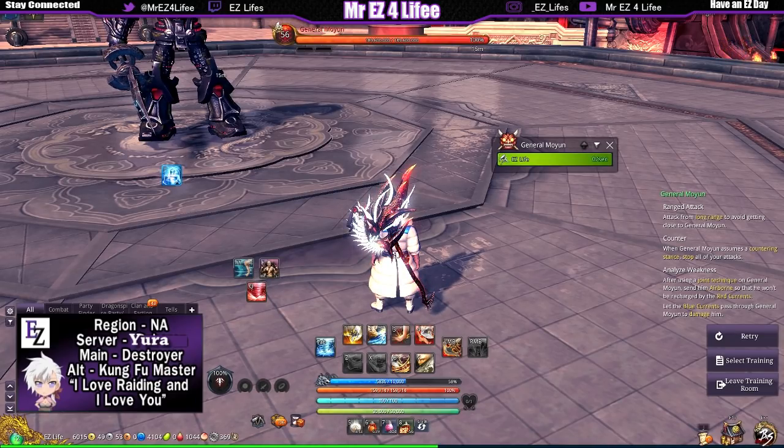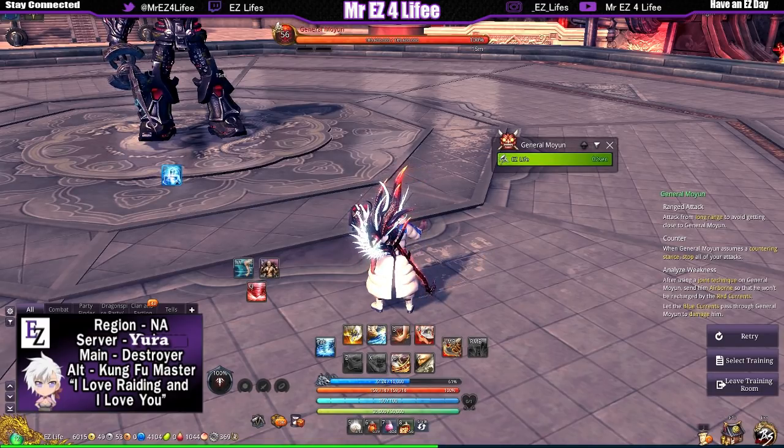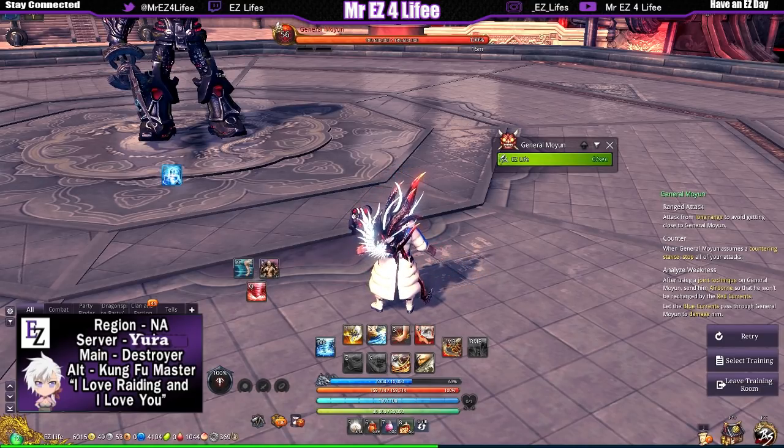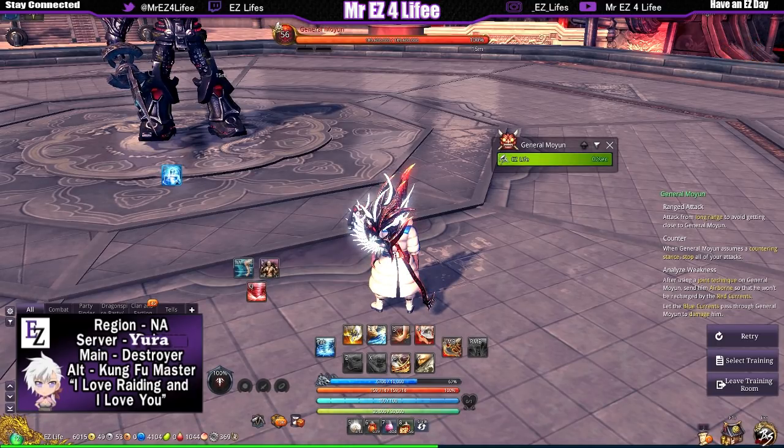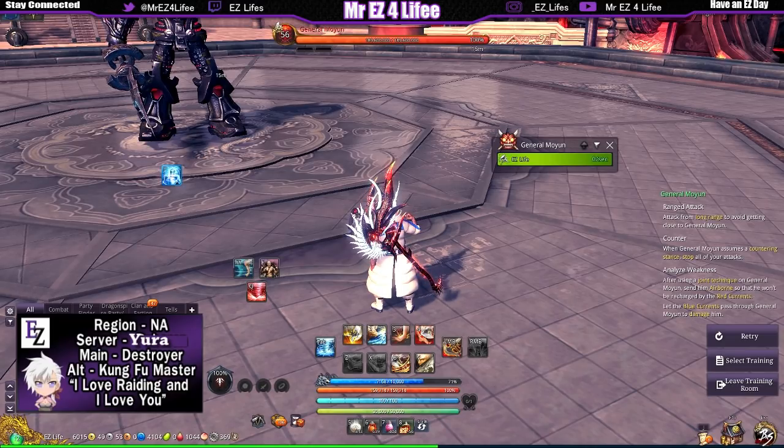The reason we use Eye of the Storm instead of Axe Frenzy is because Eye of the Storm does not lock us into an animation like other classes' ultimates do. We basically toss out a boomerang axe, it does damage on the boss over time, and we're able to start our initial rotation on top of the ultimate skill's damage simultaneously.